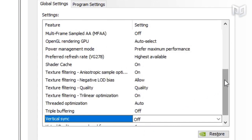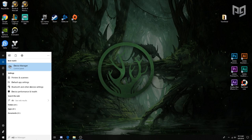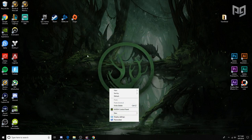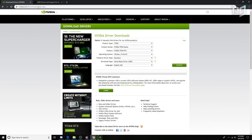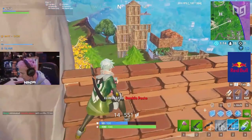Also set Virtual Reality Pre-Rendered Frames to 1. If Fortnite is loading slowly or your computer feels sluggish, you can improve your drive — search Defragment in Windows search, click Defragment and Optimize Drives, and optimize the drive that Fortnite is installed on (this may take a while). Finally, make sure all your graphics drivers are up to date, which you can do through GeForce Experience or Nvidia's website — if you're on AMD, you can get them off their website as well.